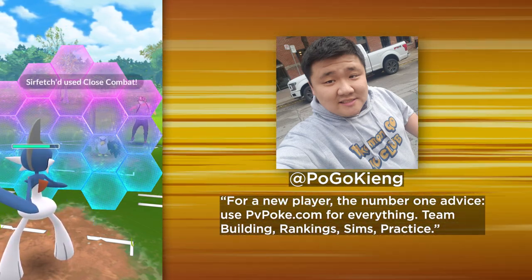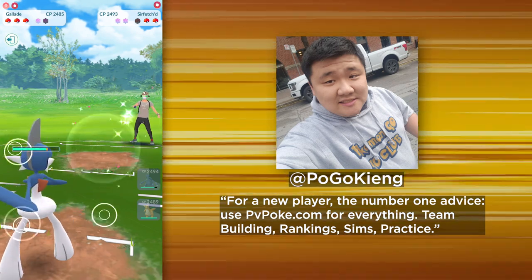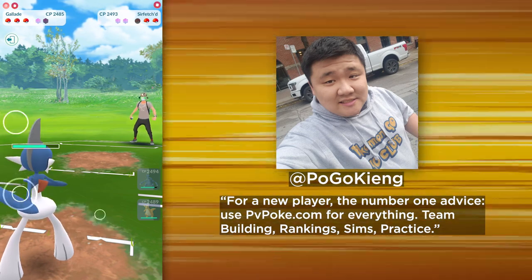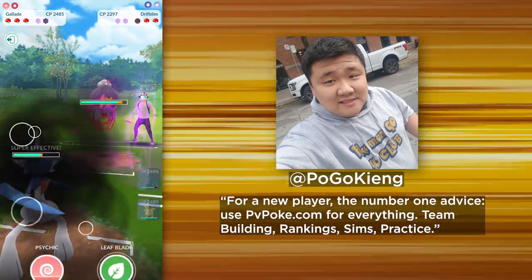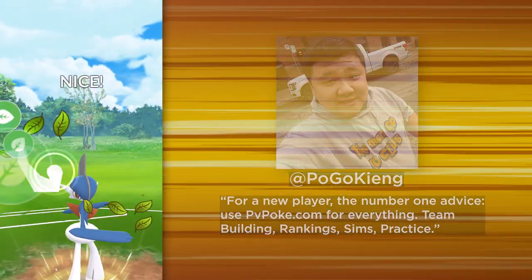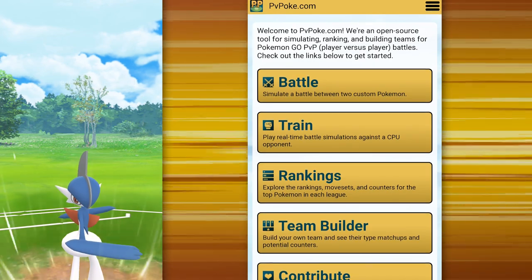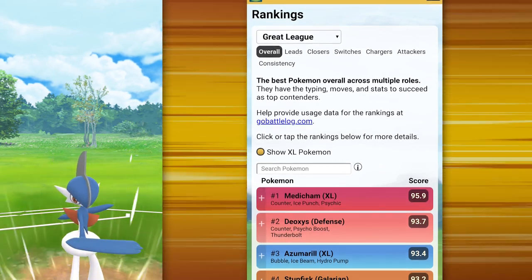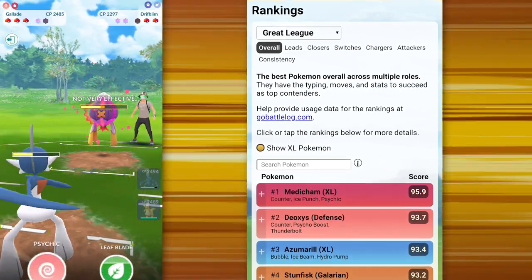For newer players, his number one advice is to use the website PVPoke.com. This website is one of the best resources out there for battlers. Not only can you view the current rankings of the best Pokémon to use, but you can even run simulated battles with your teams before jumping into the GO Battle League. If you are serious about getting higher ranks, or simply want to know what Pokémon to invest your Stardust into, this website is your absolute best resource. I tend to agree with King that this is probably the most important tip a pro player could give to a novice player — if you are not utilizing this website every day, you are most certainly going to fall behind as a battler.